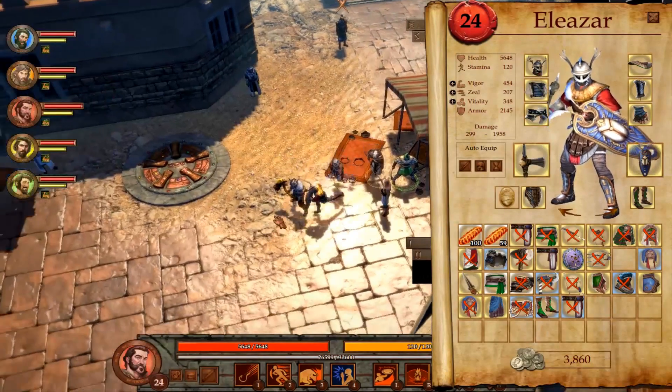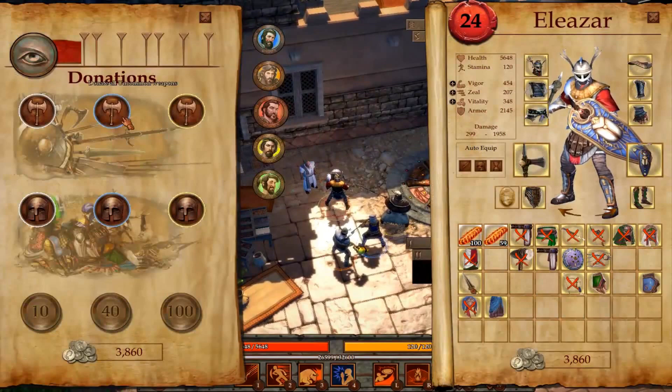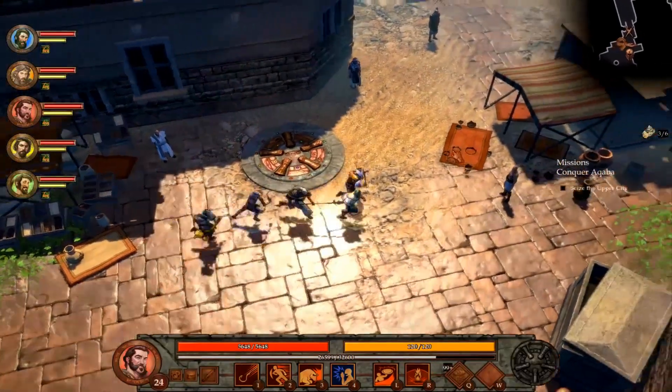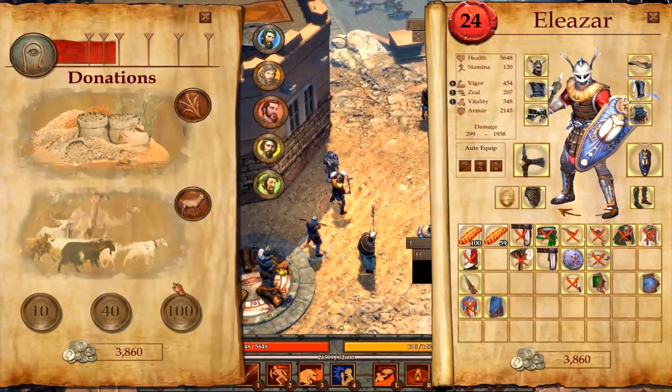May the Lord bestow blessings upon you. Spice Network. Let's just get rid of all the stuff that's probably not good enough. And you - unlock another inventory spot.